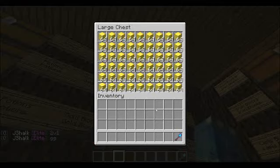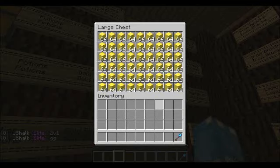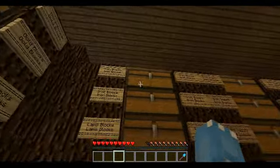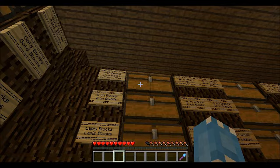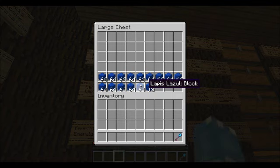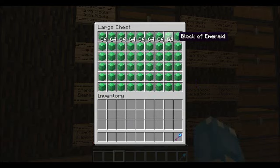Gold blocks — one double chest, two double chests, three — and like a fourth. Iron blocks are empty because someone was buying a lot of them, like two double chests full. Usually people sell back to me because it's not that hard to obtain iron. Some lapis, some iron blocks — I have some more in my chest shops at Sky Market.